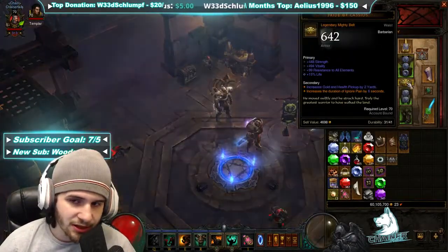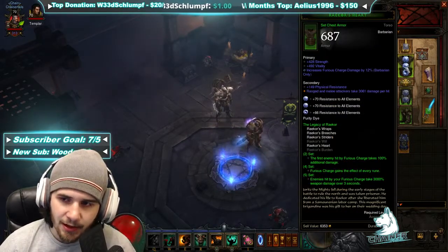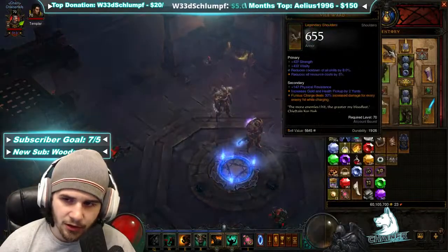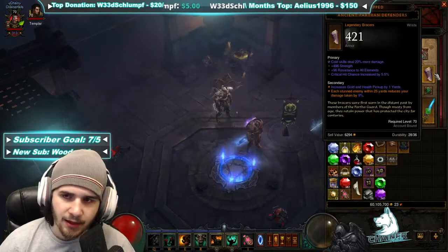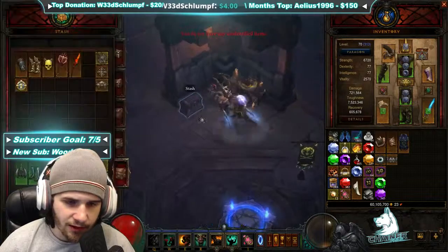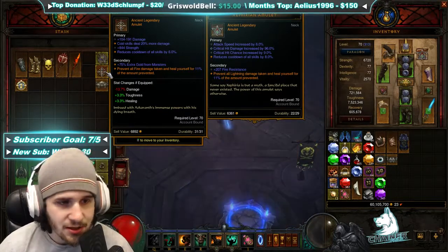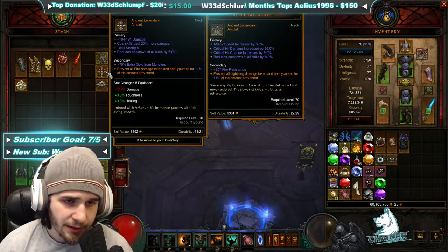I did manage to get a six-second Pride of Cassius, which is a nice end-game piece. My Raykr pieces are looking pretty good, my boots need a little work but my gloves are looking good. I got my Vile Wards — they're not great, but hey. I still got my ancient Pauldron Defenders with a trifecta. I do have one Unity. I got an ancient Star but it rolled really poorly.